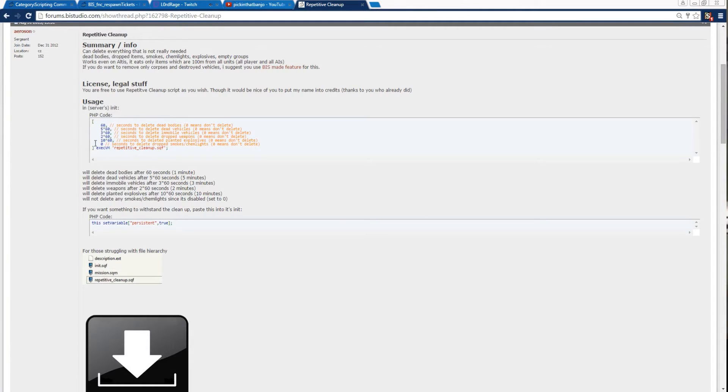The setup is to alter the values as desired. Zero will prevent cleanup for that particular item. And if we want to omit a certain unit or object, we can copy over this line into that unit's initialization field.